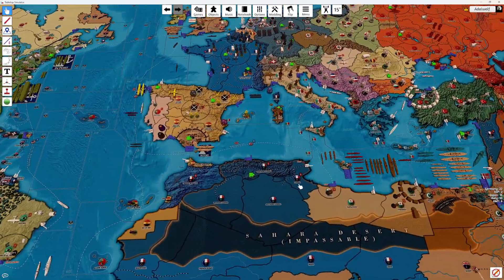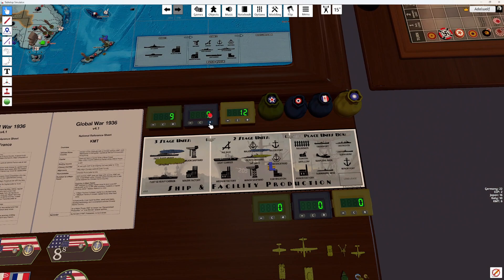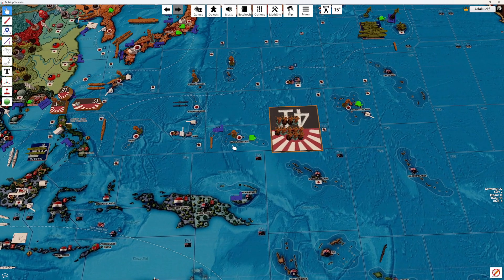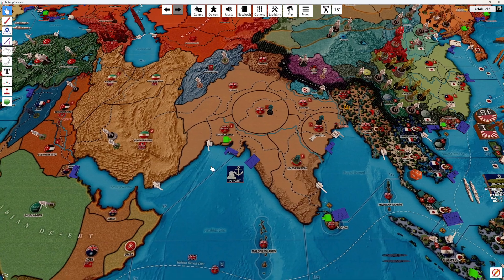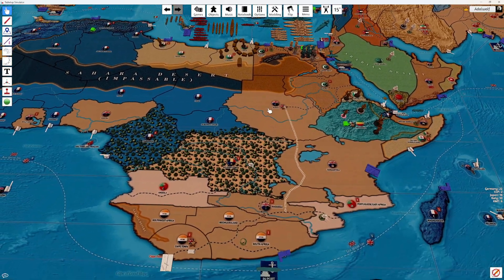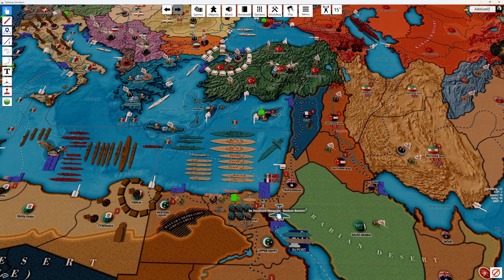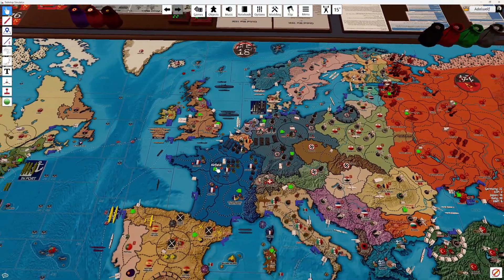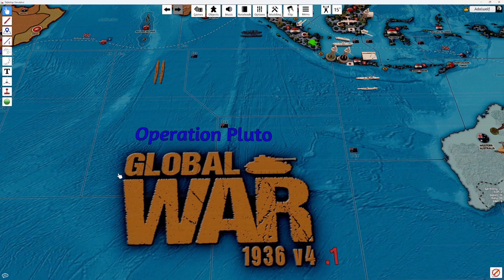French are done. They will collect 9 this turn. There's been no Warlord's annexation, which is interesting. I think we're done for the French. We'll now turn it over to Italy and Germany for turn five in Operation Pluto. Talk to you guys later. Thanks. Bye.